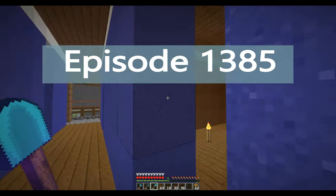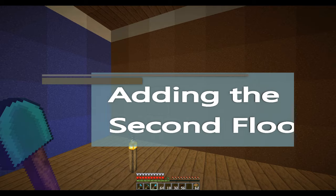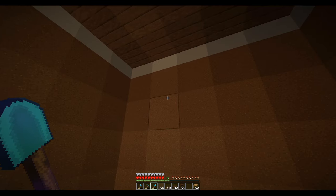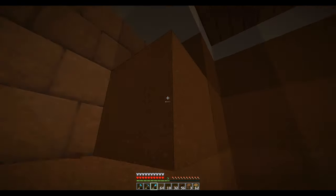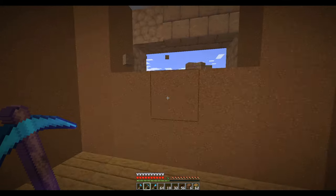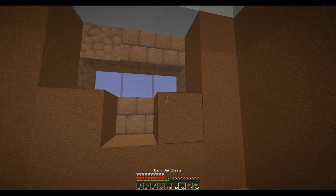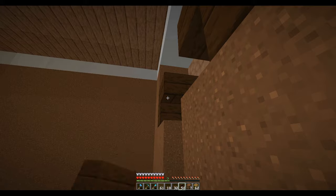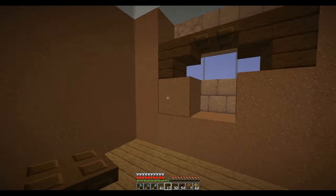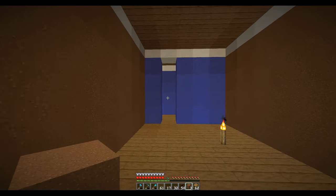Welcome back everybody. When we last left off I was working on the windows, so this is the bathroom. I probably have a small shower over there, toilet over here. When I want to put a window in here, you want to have a little privacy. I think I'm going to cut this out so that'll be the window — a transom window across the top so it gives you privacy but you can still get light in.